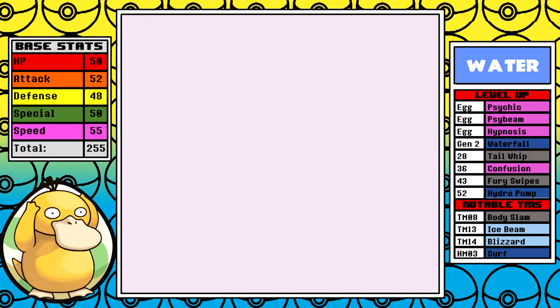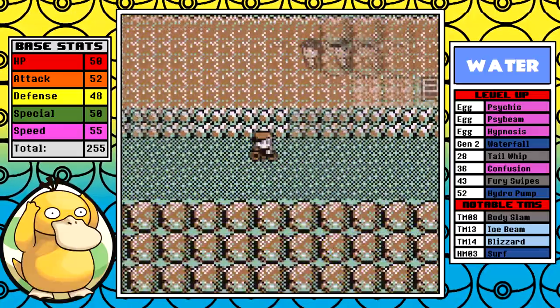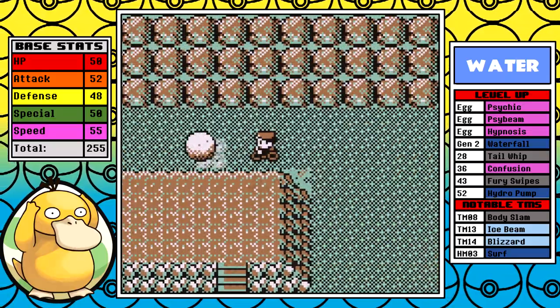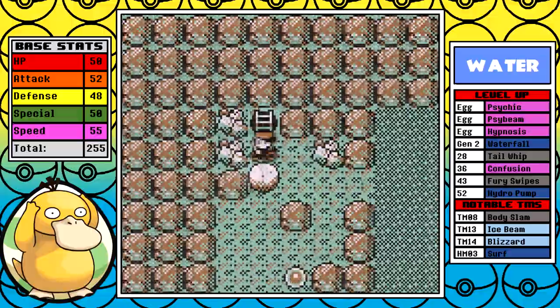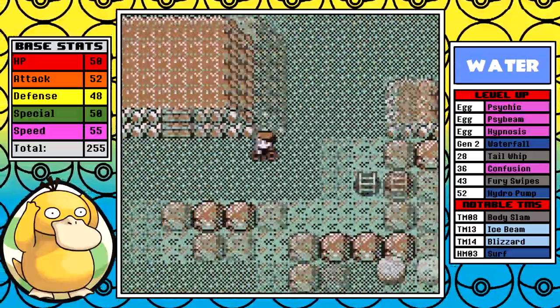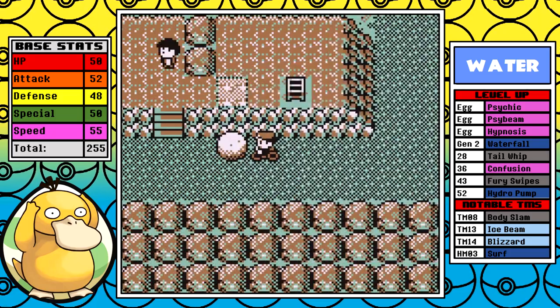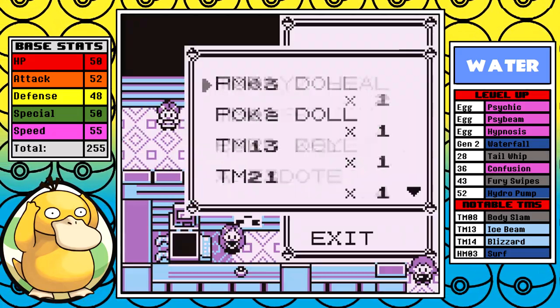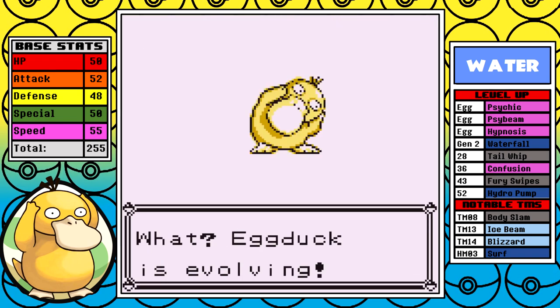Now that the badge portion of the game is over, we've seen where Psyduck falters: it doesn't do a ton of damage, it's a little bit frail, it doesn't have a badge boosting move, and even with the egg moves and Gen 2 moves there's hardly any coverage for a couple of the Elite Four battles coming up. I'm going to use all my Rare Candies here at the start. Without stalling too long, let's go through the Elite Four and see if we pick back up where Rival number six left us off — struggling.